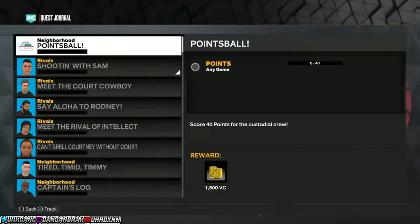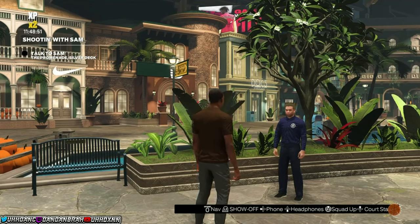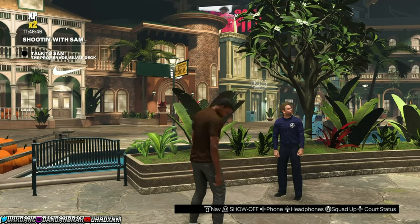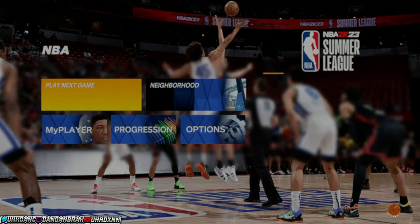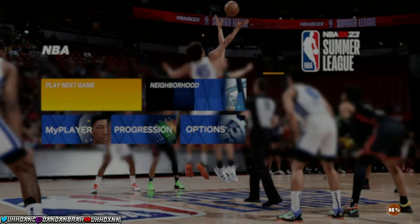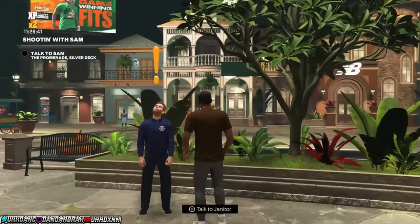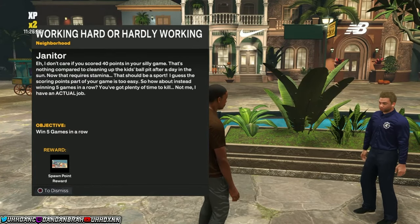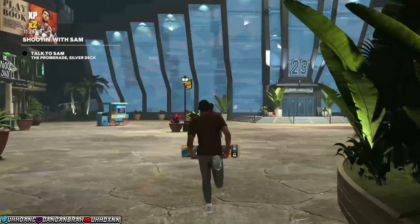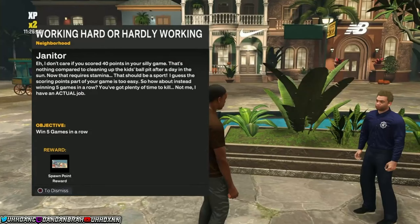Once you make your brand new players, this is how the rep glitch works. Sam is going to tell you to score 40 points in any game. Your best bet if you're on a 60 overall player is to score 40 in the summer league game — it's extremely easy to do with a 60 overall, which is why you don't want to go directly into the NBA when you make your new player. Then it'll tell you to win five games in a row, which you can do in MyCareer.